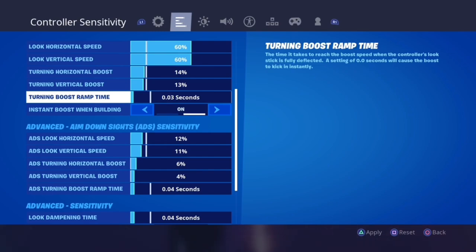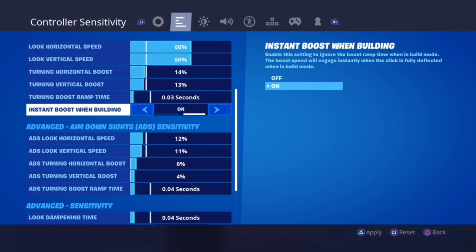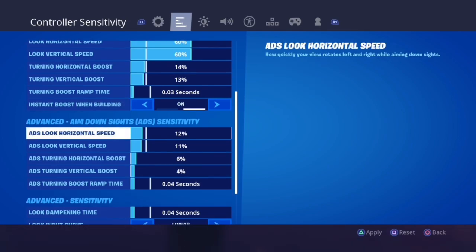If you're consistently landing slightly to the right but always close, go to turning boost ramp time. This is the amount of time it takes to apply the boost to horizontal and vertical speeds. If you keep landing close to the marker but always slightly right, add a boost ramp time so it takes a bit longer for the boost to kick in, helping you land closer to the marker. For instant boost when building, I suggest having this on so you can make quick turns without needing a high building sensitivity.